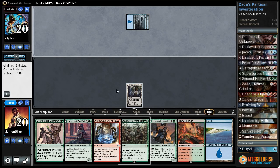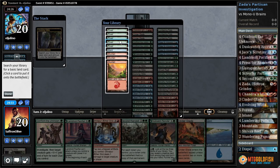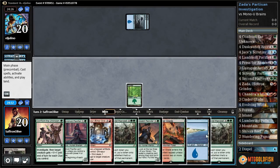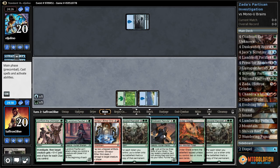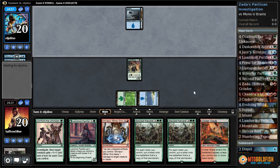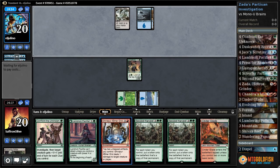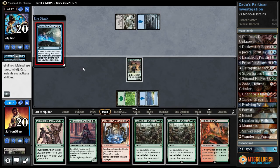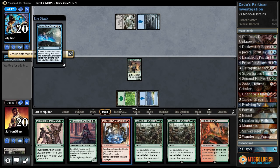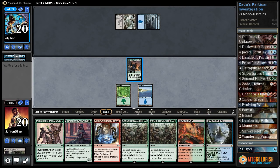I'm sorry, I keep laughing because this one's even absurd by my standards, and I have pretty high standards for absurdity. We'll get a forest, oh another Second Harvest. Dusk Watch Recruiter go — we can use Dusk Watch to find our Zada. Pretty much with Zada and Silver Fur and these cards that target, we make a bunch of clue tokens and then double them with Second Harvest and kill our opponent with the Ether Grid.